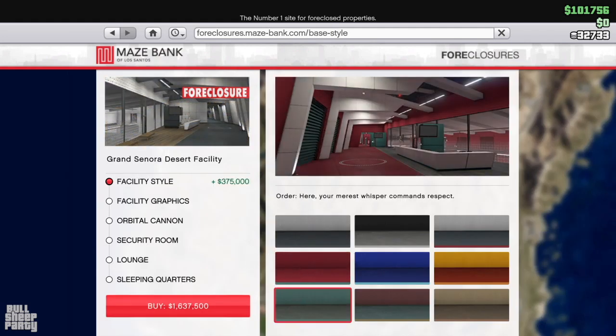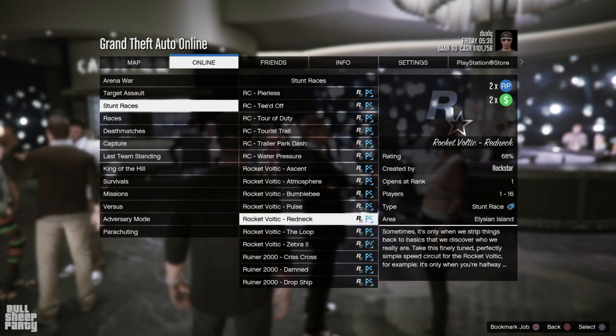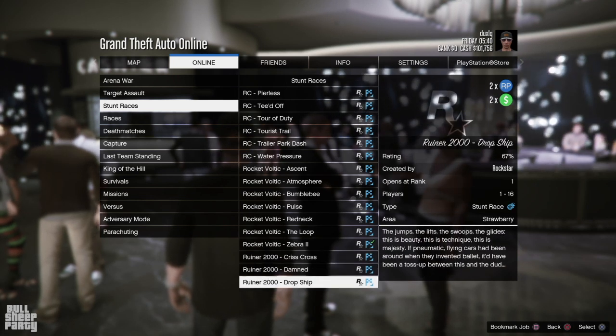If you're looking to make some double cash and RP this week, you can do the Rocket Voltic stunt races and the Ruiner 2000 stunt races.